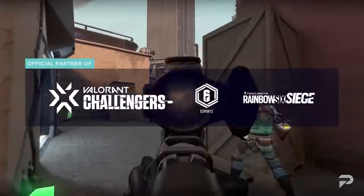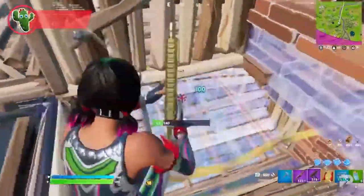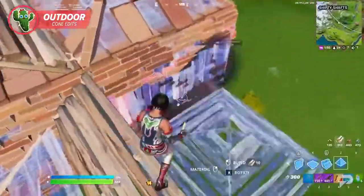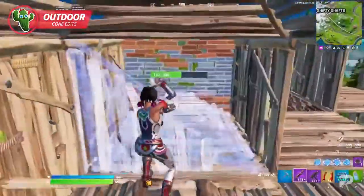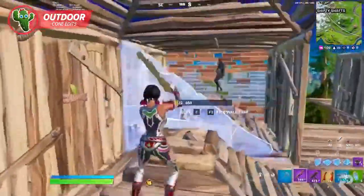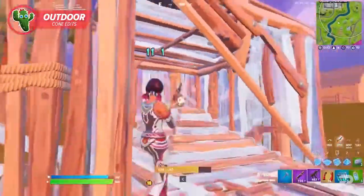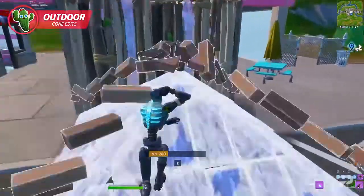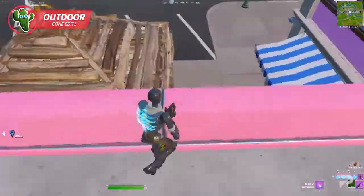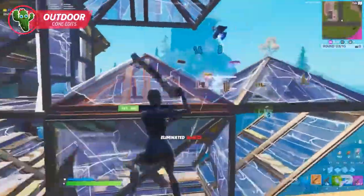Cone edits are important for piece control. Let's divide this section into two different scenarios since both types will have very different uses and benefits. Never underestimate the power of a well-placed cone — once edited it can really put the heat on your opponent. A simple cone can be excellent for building momentum in your slide, which can help you breach an enemy box easier. You can also quickly edit a cone into a ramp to get on top of an opponent's box, which makes it harder for your opponent to track you.